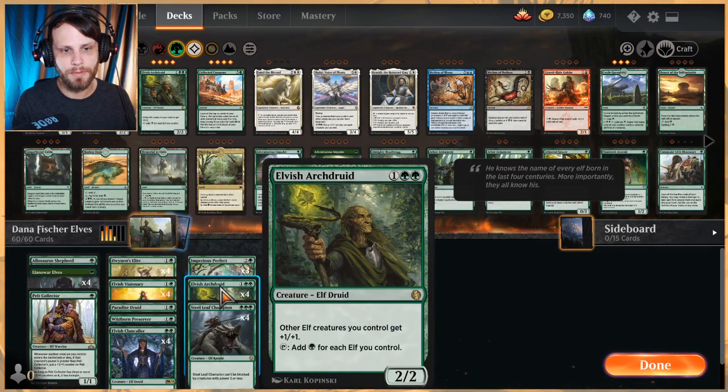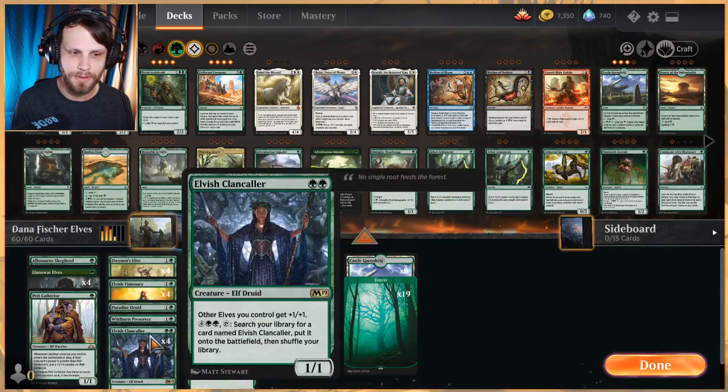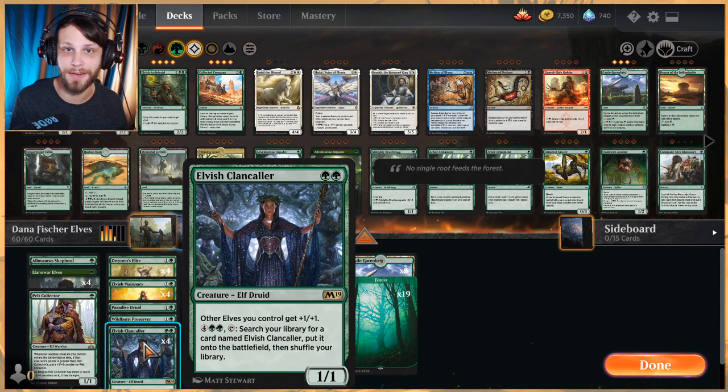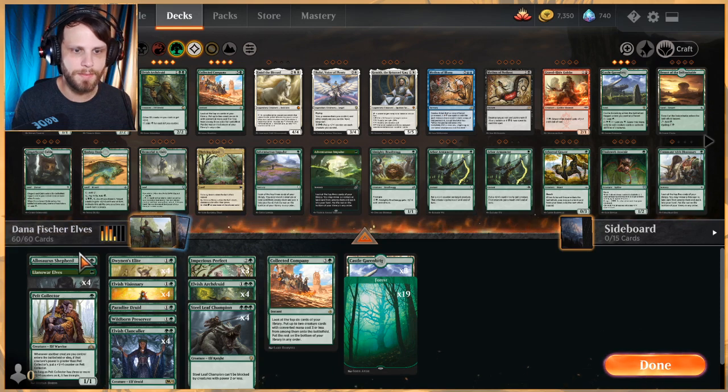We've got a lot of lords. We've got four Elvish Archdruid, which not only is a lord for all of our elves, but you can tap it and add green for each elf you control — this really helps you move forward and double up on spells quickly. Elvish Clancaller is another lord, a 1/1 for two. You can pay six, tap it, and get another Elvish Clancaller from your deck onto the battlefield, giving you instant-speed access to a lord alongside Collected Company.